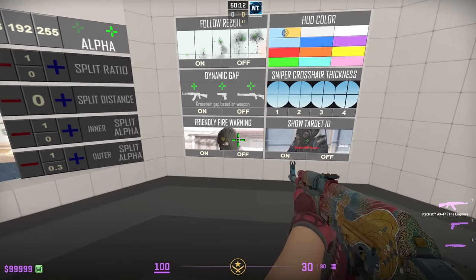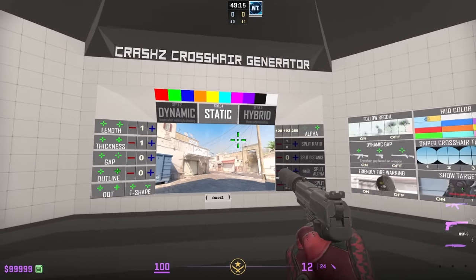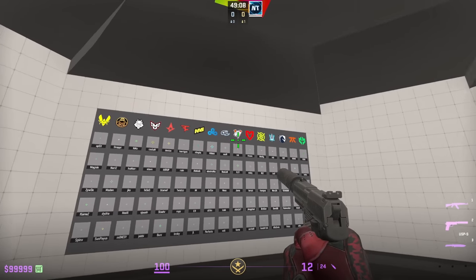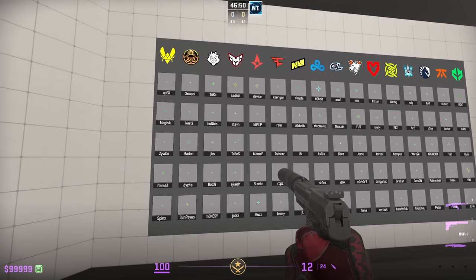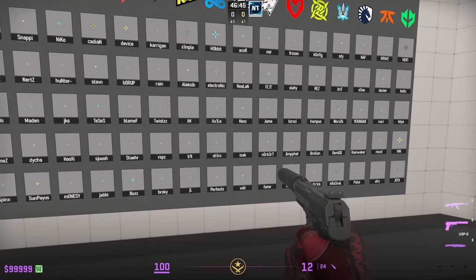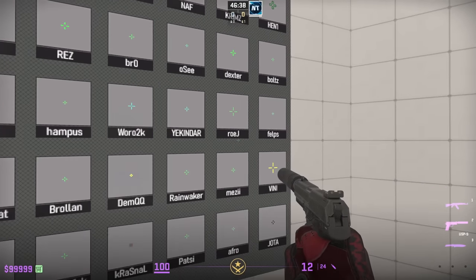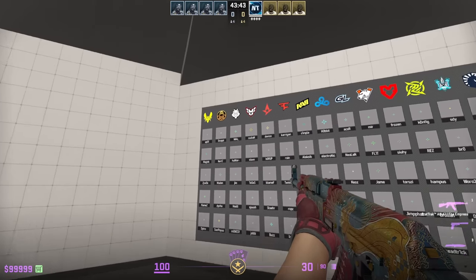If you don't want to mess with any of those settings and just want to use what the pros use, go to this wall where all the teams are listed with the players under each team. Note that some of these crosshairs might not be the most updated, as pros constantly change their settings. Regardless, it's still a good reference. Shoot the box next to the pro player's name to instantly get that player's crosshair. There are a lot of crosshairs, but I can only show off 10.